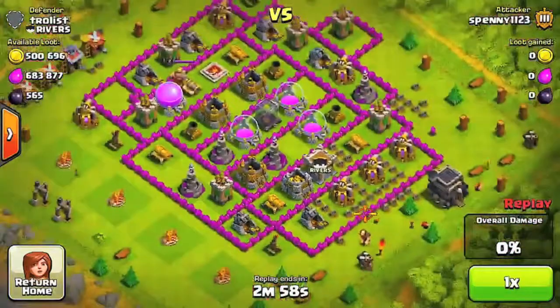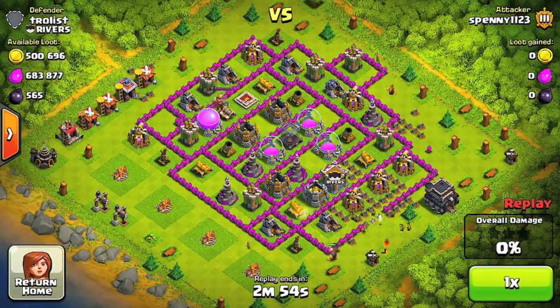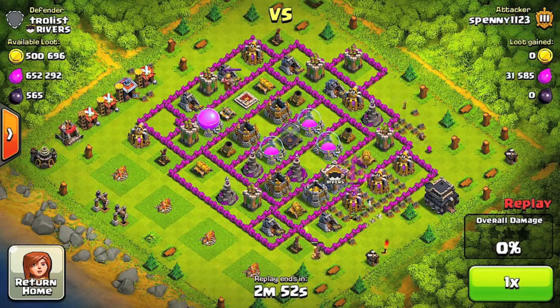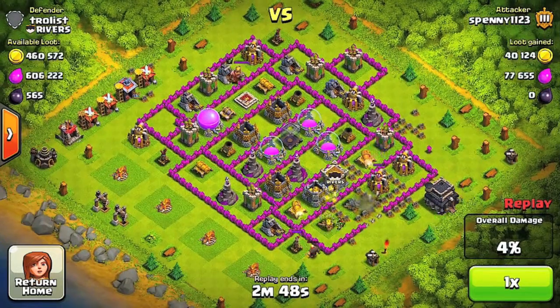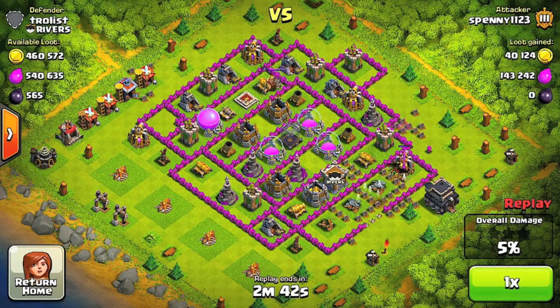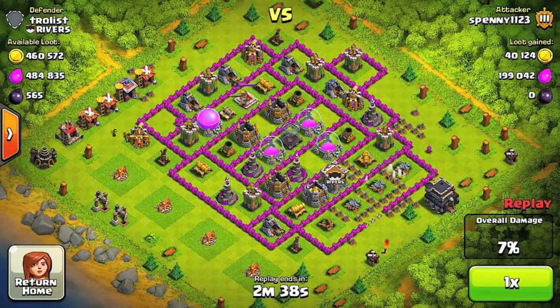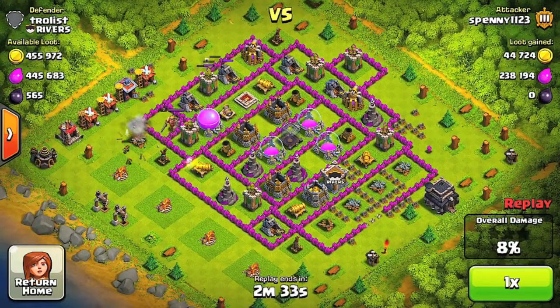So this is the raid. I'm going to start off by targeting these gold mines right here. This is what I would usually do — get these mines first. I noticed some of their loot is in the storages, but I already have tons of loot from the three collectors so I don't really need to go for the storages. I break through here using my wall breakers.